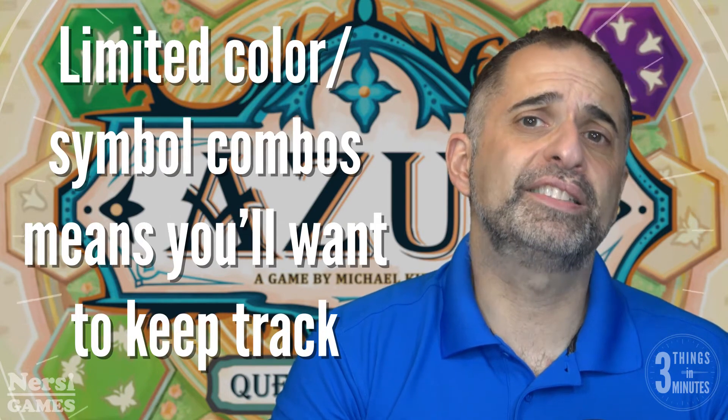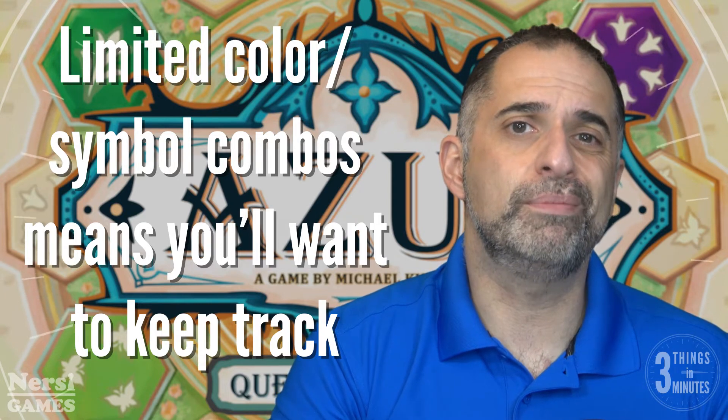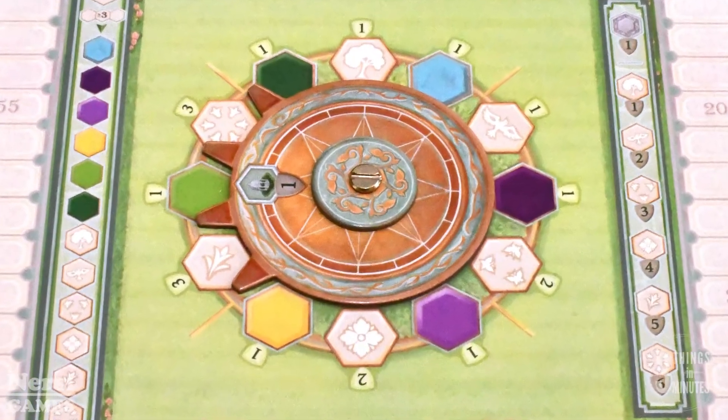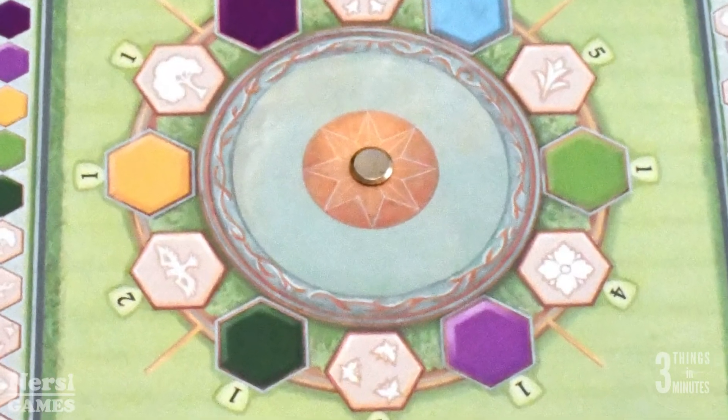There are only three tiles of each of the color and symbol combinations, so if you're not keeping track, you may be hoping for a winning tile that'll never come up. The game has two different sides to the scoring board, but the variation in how they score is pretty minor and probably not worth the effort of disassembling the round-tracking wheel every game.